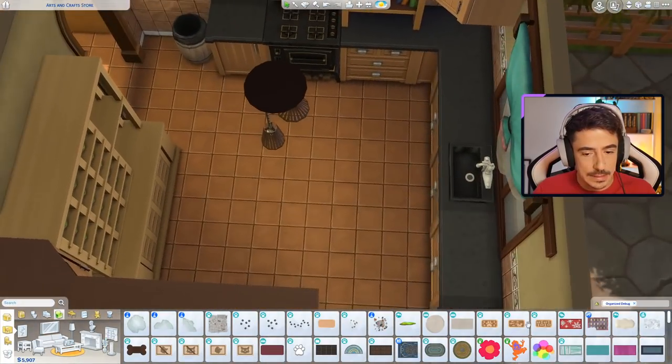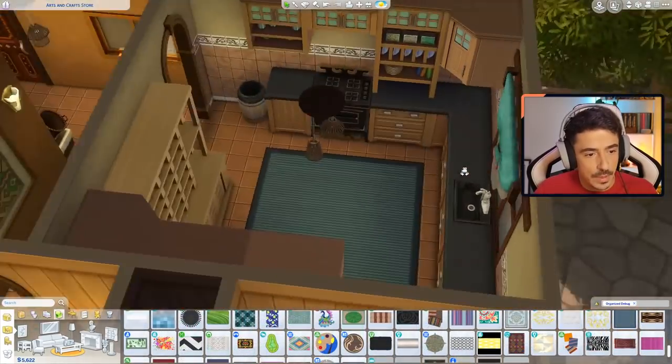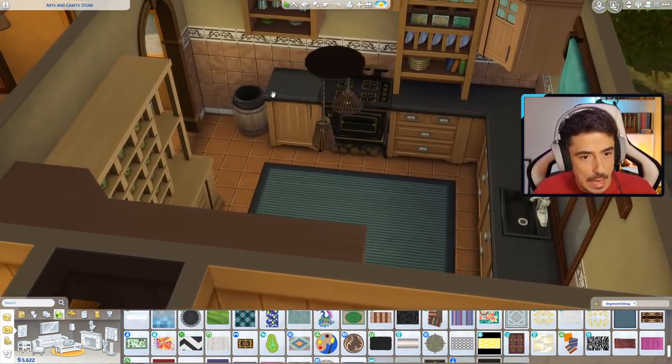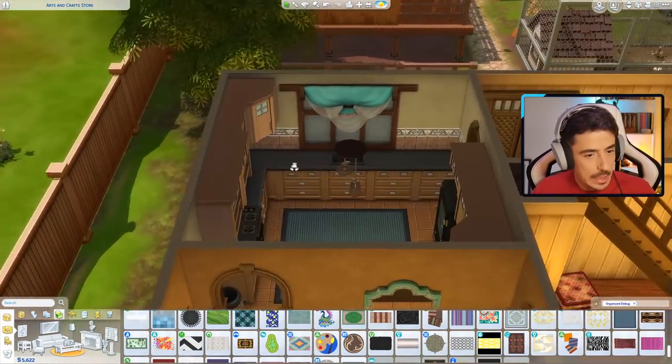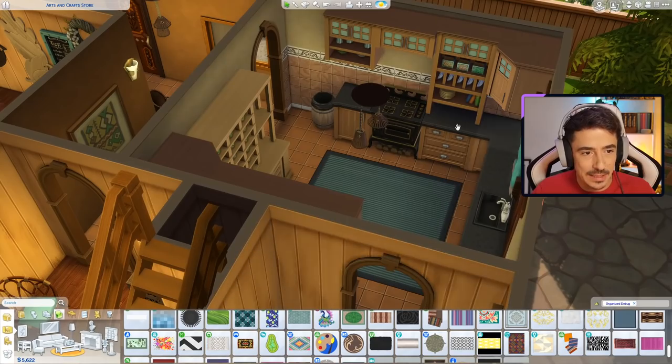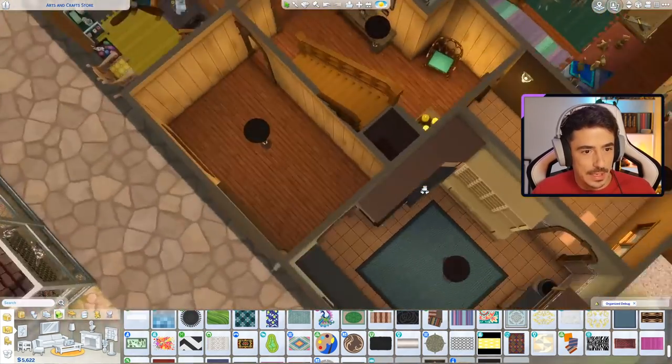I think I'm going to do a nice rug in here as well - just a nice square one. I'll use the blue one just to tie a bit more blue in, since we've got blue on the blinds up there. That's cute. It obviously needs some more detail put in here, but we'll do that a little bit later.